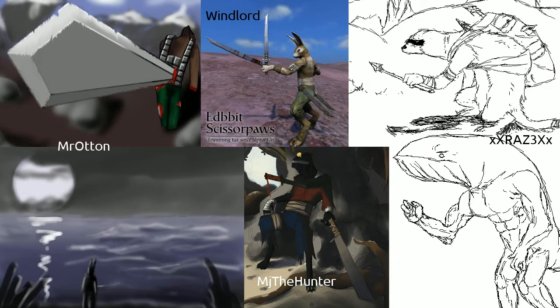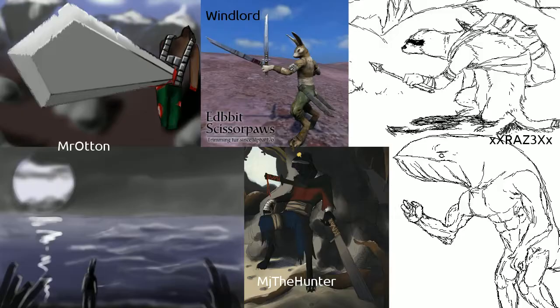Then we have Windlord with his 'Edbit Scissor Paws — Trimming your fur since alpha 176.' It shows a bug from alpha 176 and 177. Ever since dual wielding was implemented, this is one of the strange bugs where the old mirroring animations have taken over the newer dual wielding animations. So your left hand remains dominant, but it also keeps holding this sort of passive sword in your secondary hand. I like that image — it's cool.